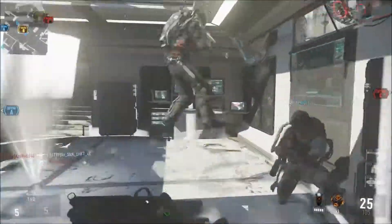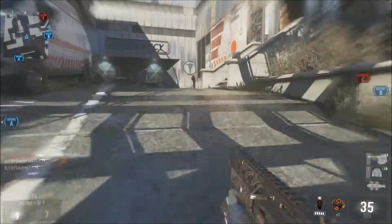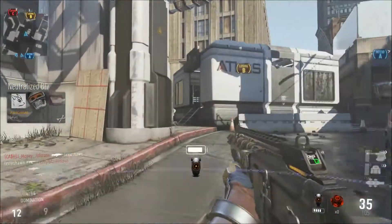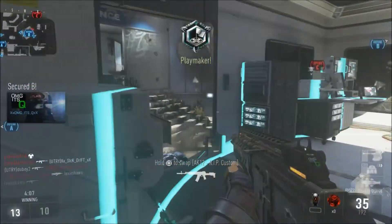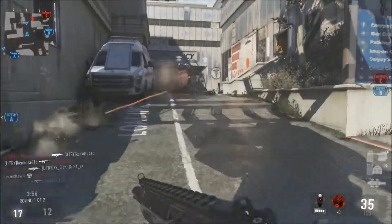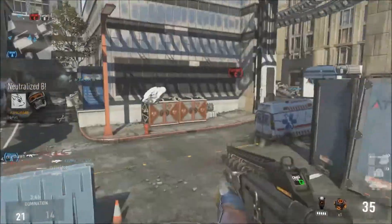The AMR 9 is a 5-round burst submachine gun, and it is awful — the worst gun I have ever used in a Call of Duty. Using this gun brought my KD down by about 0.03. Granted, I didn't have that high of a KD since this was when the game first came out.